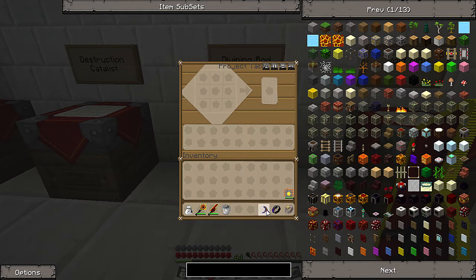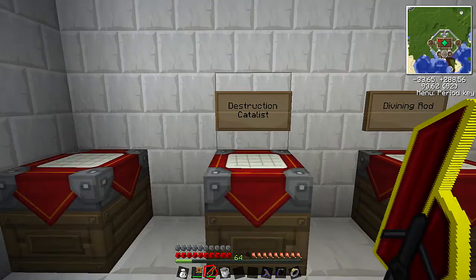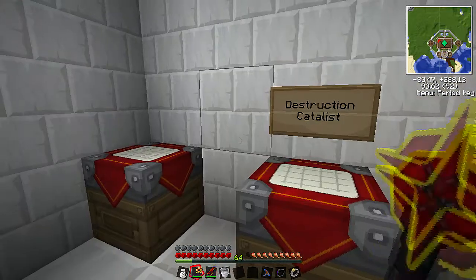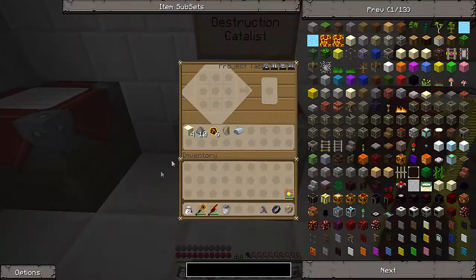Here's the third tier divining rod. What we're using today for mining is the destruction catalyst. I could be using my morning star but I'll leave that for another episode. Let's make the destruction catalyst first.